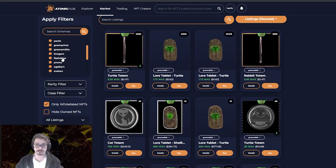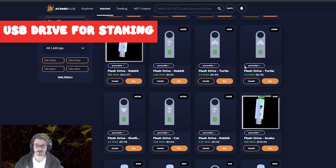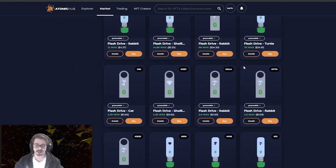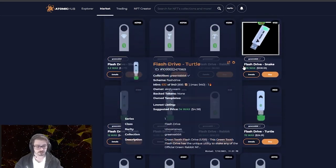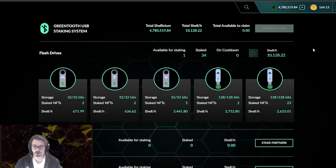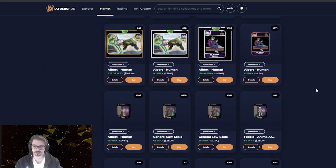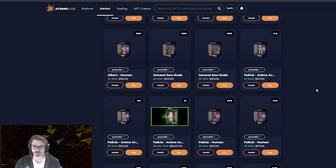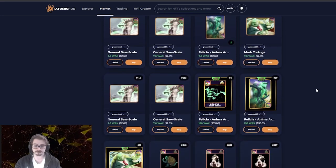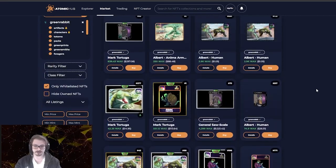When looking at the market, there are a lot of things you can buy for Green Rabbit. But the main things you need to get started are the USB drives for staking, the stakable NFTs to go on those USB drives, and Foragers to get yourself started on those Forager missions. For the flash drives, there are five USB slots that you can fill up. Stakable NFTs can be anything from 3D characters, to dioramas, to lore tablets. Pick what's within your budget to fill up as many drives and slots as possible to start generating your Shirlinium.